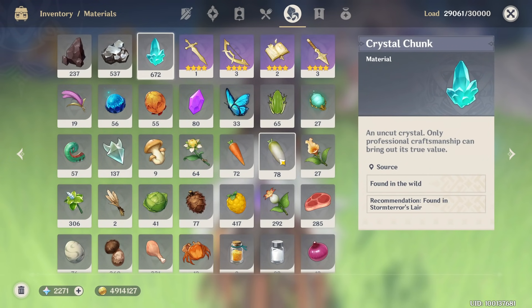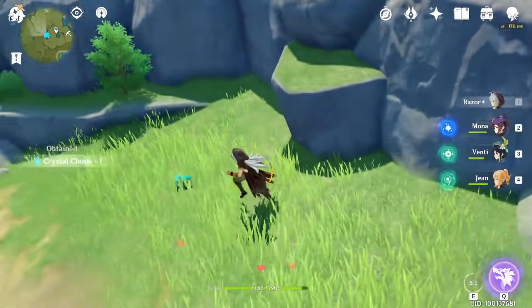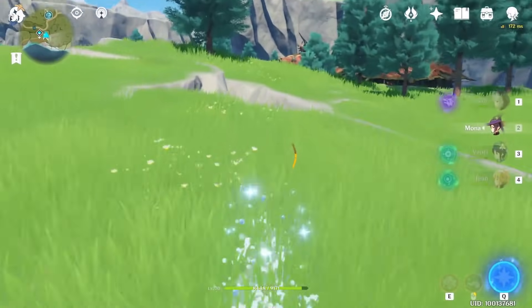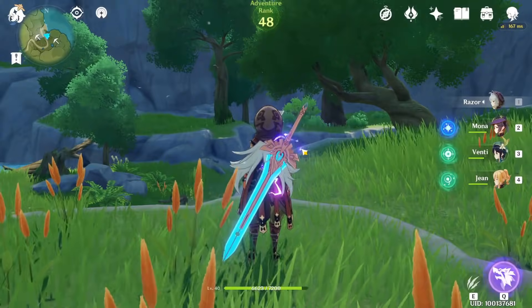Teleport back. At the beginning it was 667 — I forgot to tell you. Anyway, go behind you and you will find another crystal chunk mineral. Now go down in this domain near to the snow mountain — there are four crystal minerals. Now in the dome, in this direction, there are two of them.